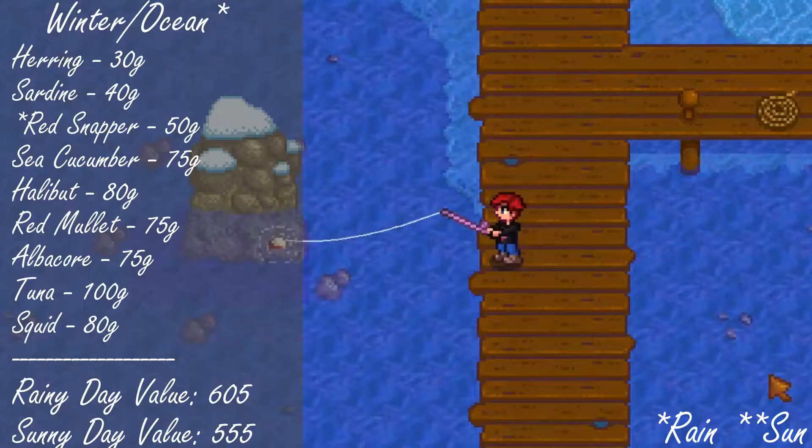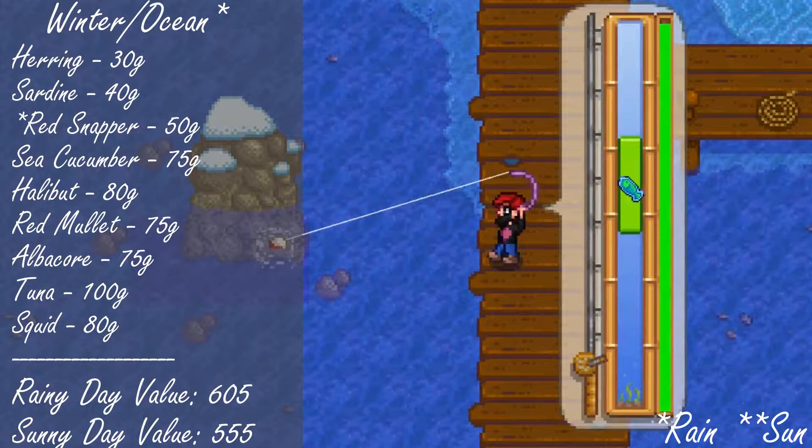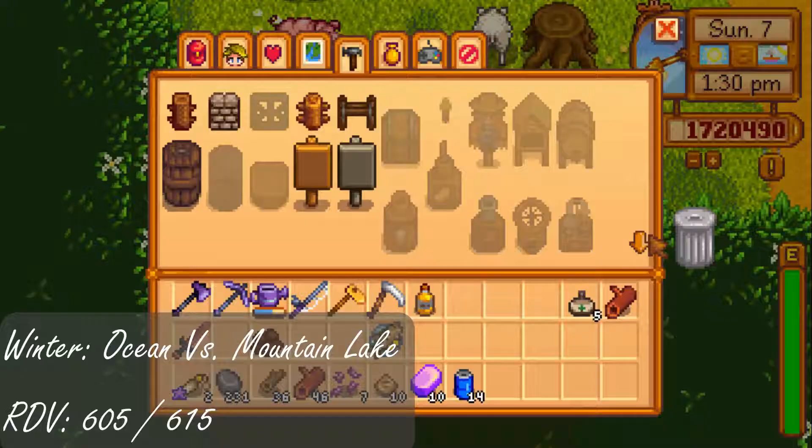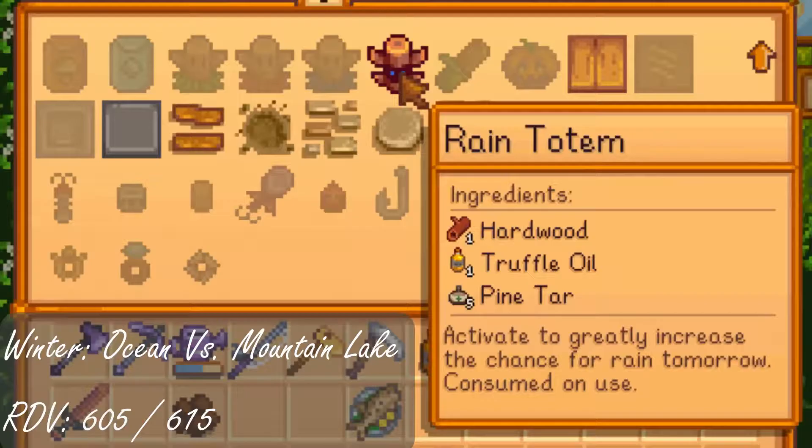And lastly, we have winter. This is where it gets a little complicated depending on whether or not you're using a rain totem, because normally it never rains during the winter. But if you're keeping it simple, for a sunny day the ocean is going to be your best bet. If you use a rain totem, however, you'll want to fish in the mountain lake because you can have a chance to catch a walleye there — it's a little bit of an increase in the score.